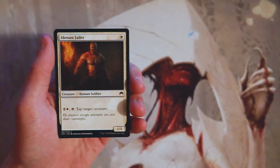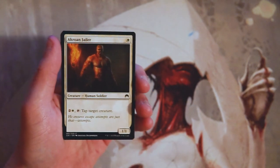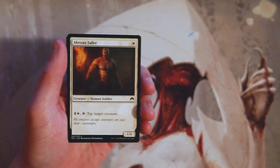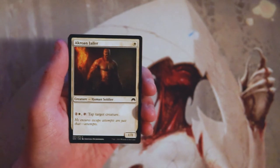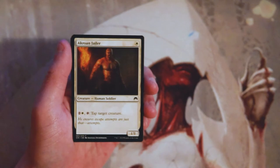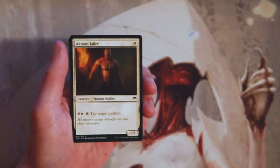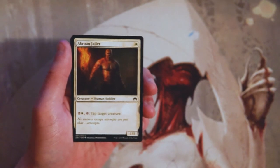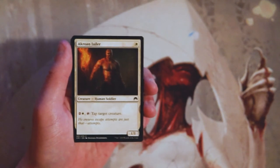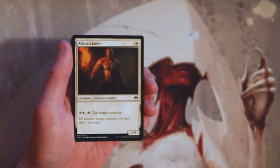Starting with Crow and Jailer — it's a 1/1 for one white, and you can pay two and a white to tap it and tap target creature. These tapper effects are really common, especially in core sets, and are really powerful — being able to tap down the most important creature on your opponent's side is a huge benefit. It's a little expensive at three mana to activate, which is a bit inefficient, but still pretty powerful.